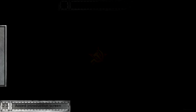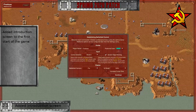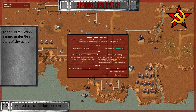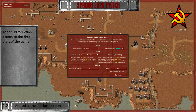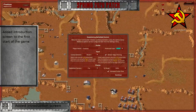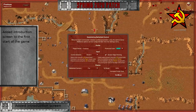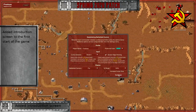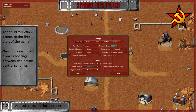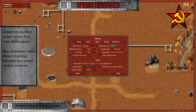OpenRA features tons of options and customization, sometimes too many for its own good. New players often reported being overwhelmed with all the menus and settings presented to them. We have heard the call and reworked the display and control scheme settings, which offer two different gameplay styles each representative of an era of RTS gaming. A new introduction screen greets players upon their first time firing up the game, allowing them to set up the most relevant parameters in an instant.